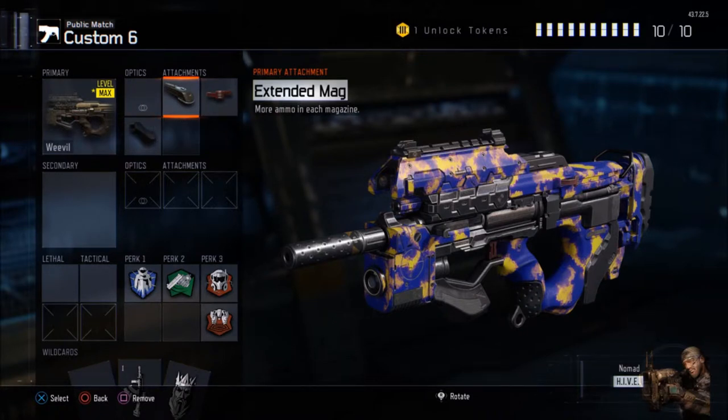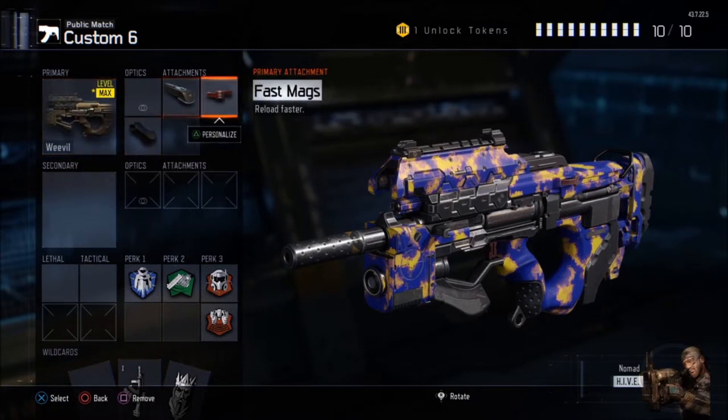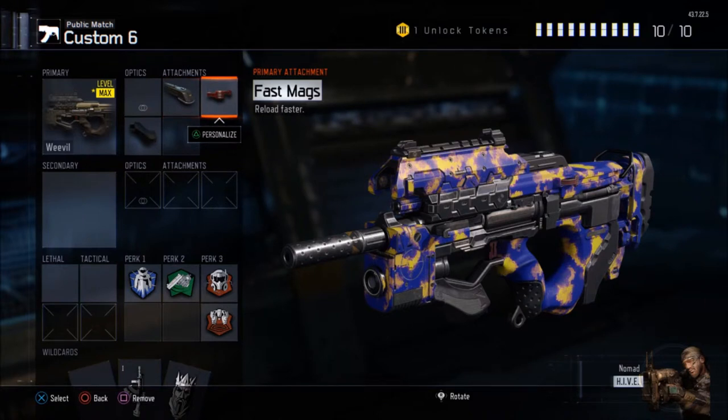Put it back in your custom class guys — the Weevil. Oh my god, if you stop using this weapon something is wrong with you. I rock it with extended mag, fast mag, and grip. You pretty much don't even need grip — all you need is standard mag and fast mag. You will have 70 bullets in your chamber, that's enough to kill many before you reload, and with fast mag you reload faster.